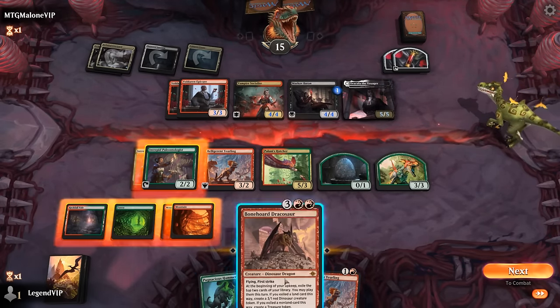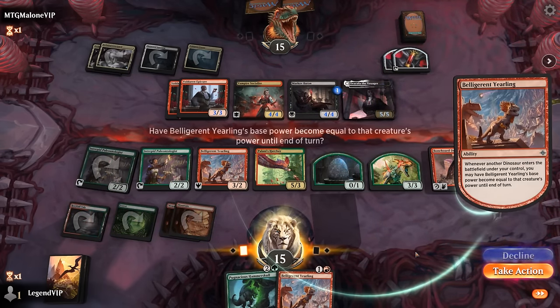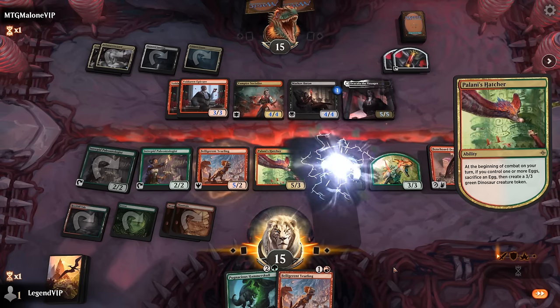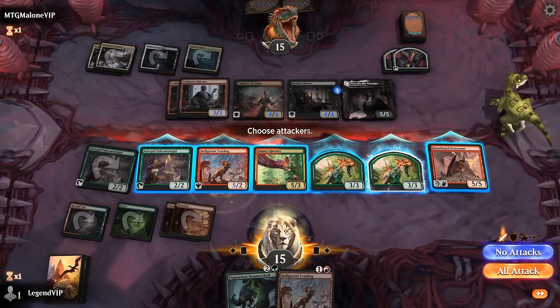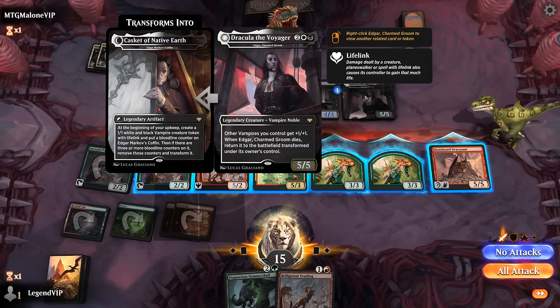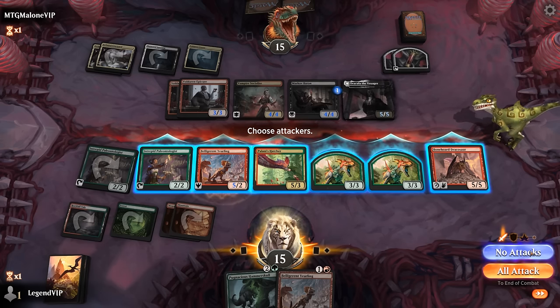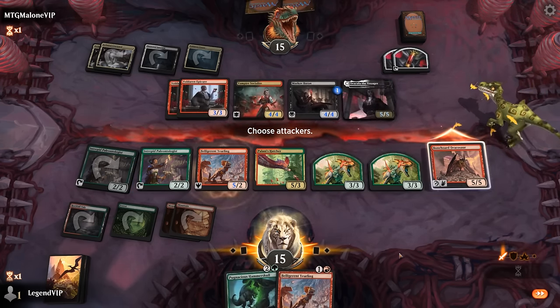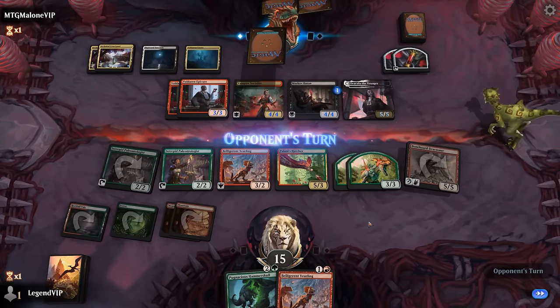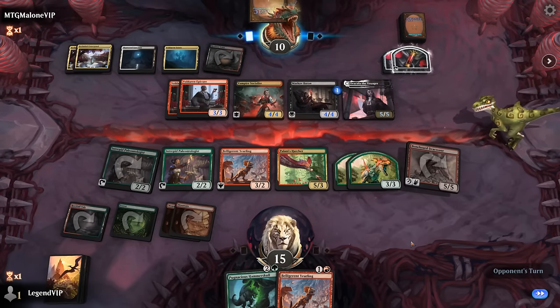Opponent's got Edgar to pump all Vampires, but no attacks. Now we can try and take over with Dracosaur. Could also attack with haste — may not be necessary, could just chill on defense. Don't have the best attacks on the ground; Yurling could still get busy, although trading for Edgar's not necessarily good for us. Let's just play defense and maybe send Dracosaur, since we have enough on defense on the ground and we do want to start pressuring them a little bit. If they remove Dracosaur, we at least get five damage in, and Paleontologist can try to get it back.